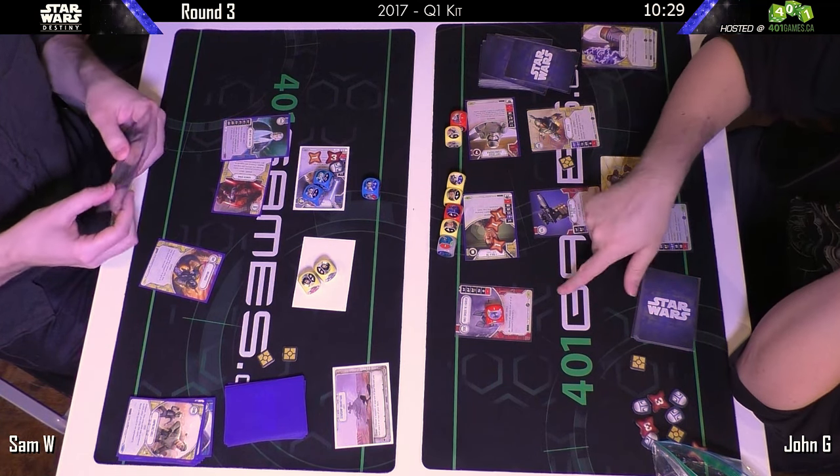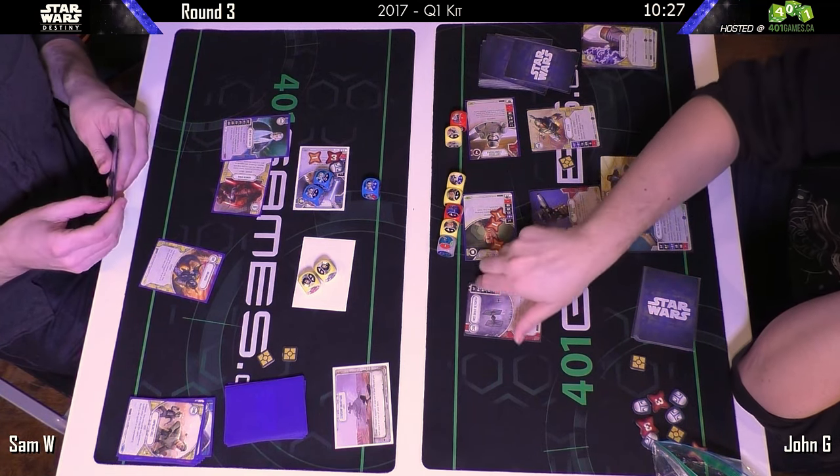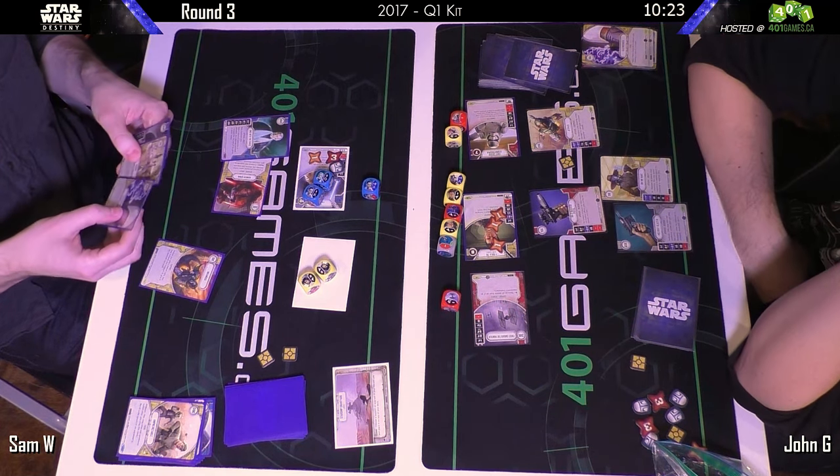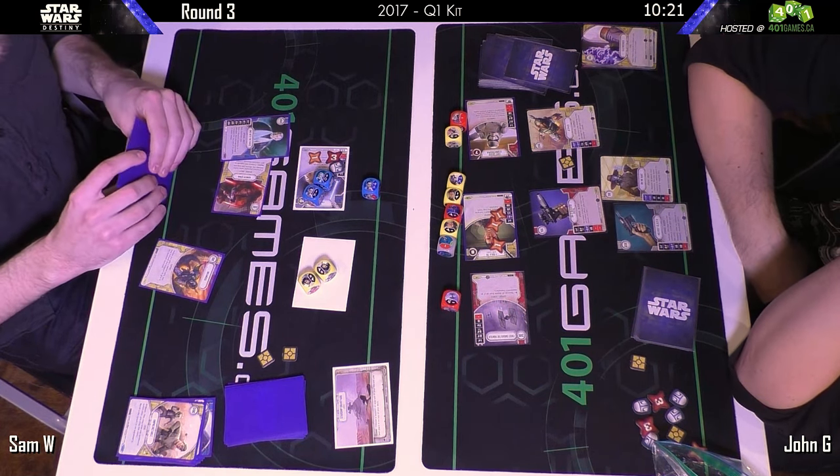We see Unpredictable rolling out — Stormtrooper's two-damage side gets a blank, but still three damage showing. Then here comes the First Order TIE Fighter with a disrupt side — not sure how relevant that is.